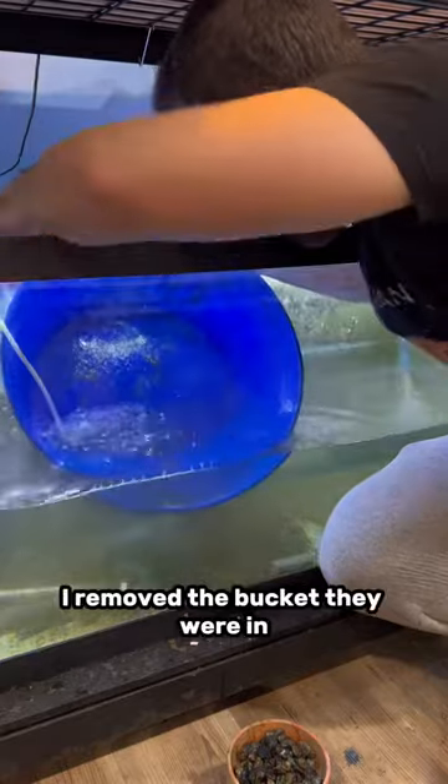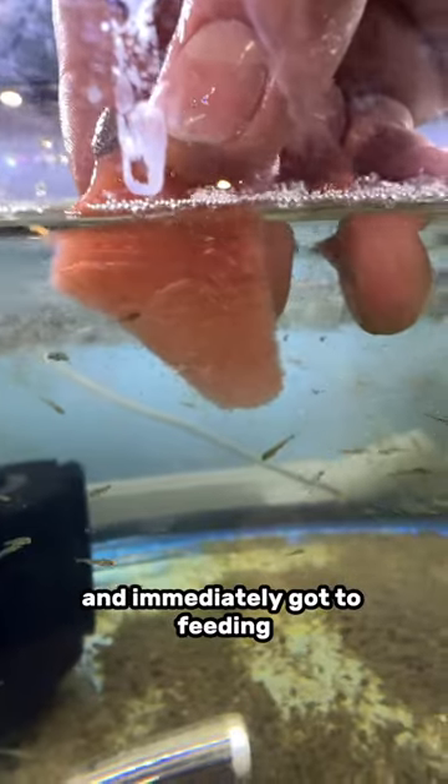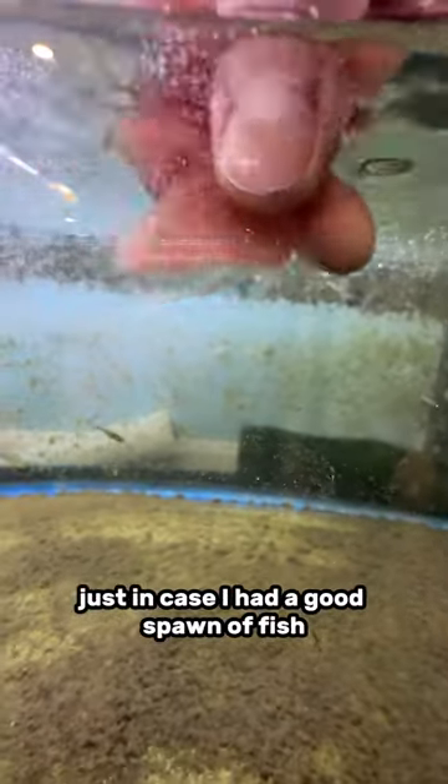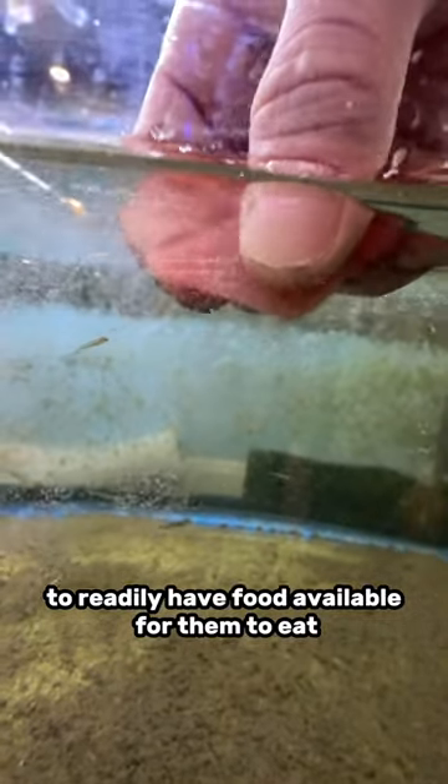After they were all free swimming, I removed the bucket they were in and immediately got to feeding. I'm feeding them this block, which is frozen baby brine shrimp, which I've been keeping in my freezer for months, just in case I had a good spawn of fish to readily have food available for them to eat.